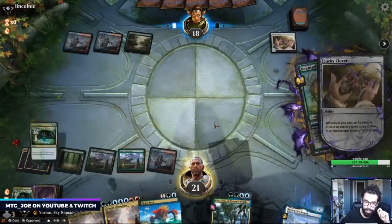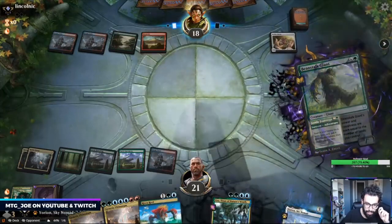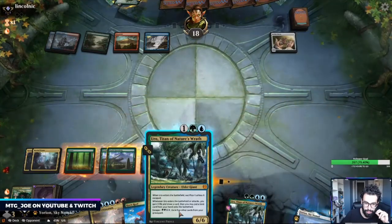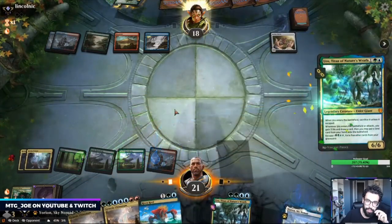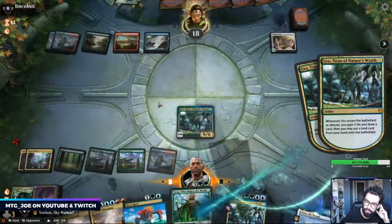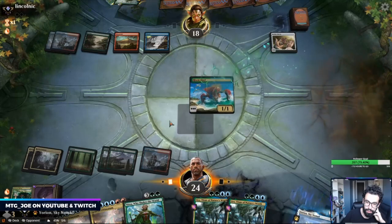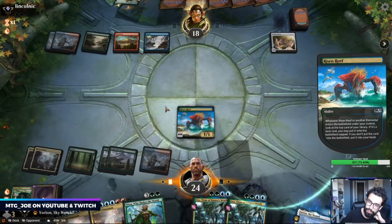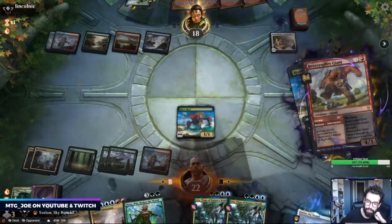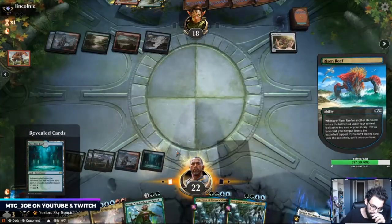Okay, I'm just gonna do this now. Really want an untapped land here. We do need an additional blue or green. I can Uro here, try to find another land, and then Risen Reef. This deck draws a lot of cards. This might be a stomp — probably better to stomp on this as opposed to Nissa tokens next turn. That's perfect, so next turn we're Genesis Ultimatuming.